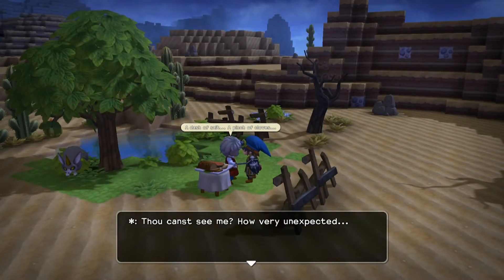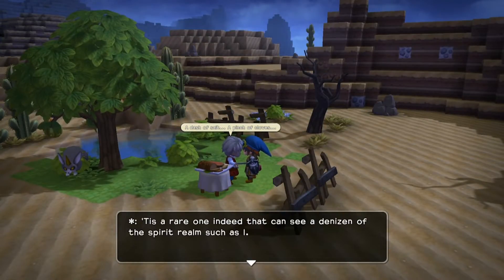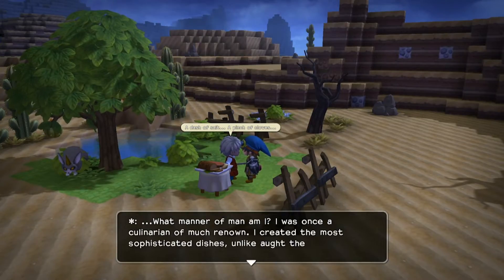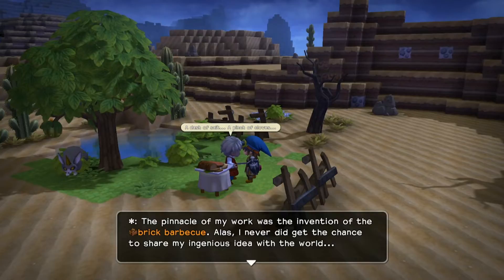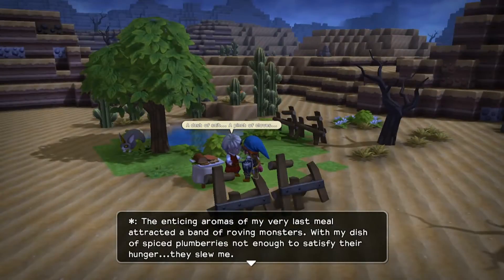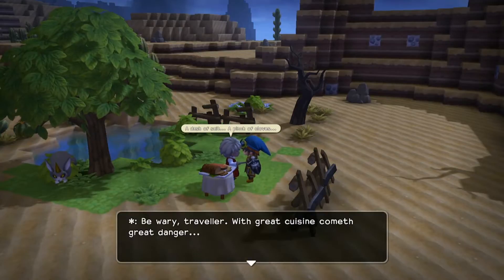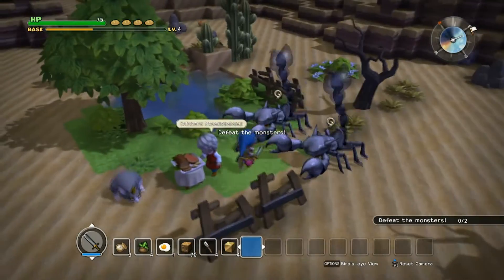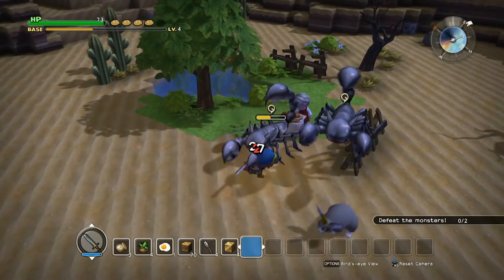He's a ghost! The ghost says: 'Tis a rare one indeed that can see a denizen of the spirit realm such as I. I was once a culinarian of much renown — I created the most sophisticated dishes the realm had ever seen. The pinnacle of my work was the invention of the brick barbecue. Alas, the enticing aromas of my very last meal attracted a band of roving monsters. They slew me. Be wary, traveler — with great cuisine cometh great danger.'